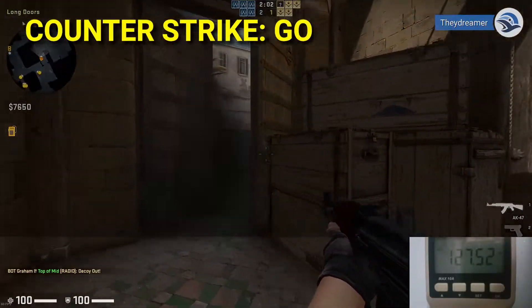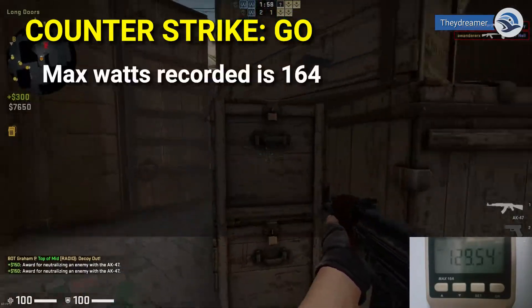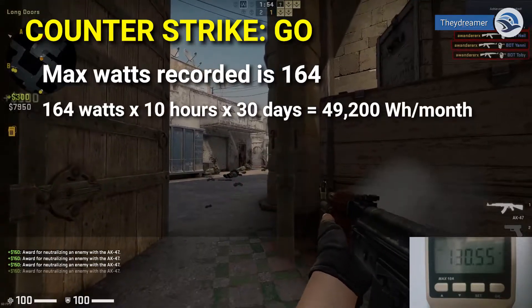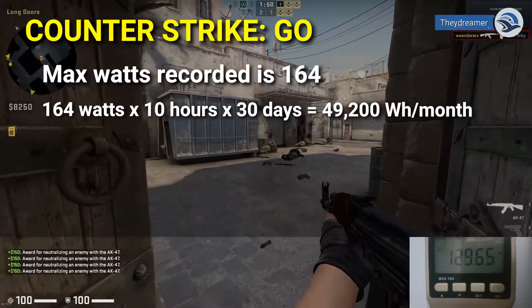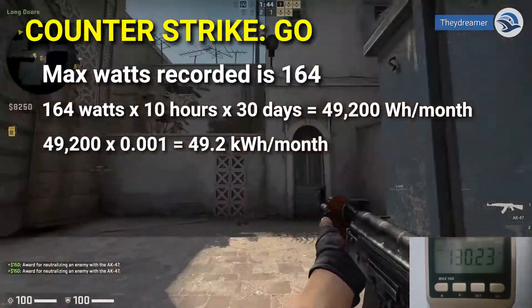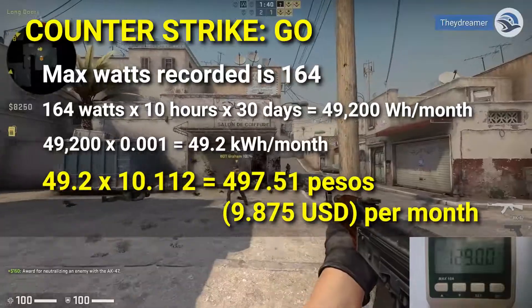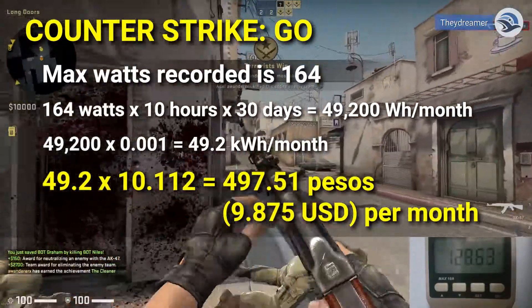Next game is Counter-Strike: Global Offensive. Here are the results. Max watts recorded is 164. 164 watts multiplied by 10 hours by 30 days equals 49,200 watt hours per month, which is equivalent to 49.2 kWh per month. The electricity cost per month is 497.51 pesos or 9.875 USD.